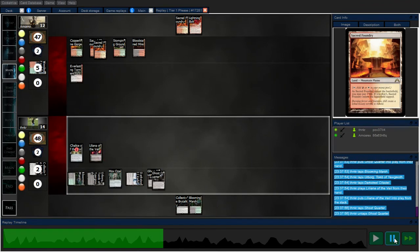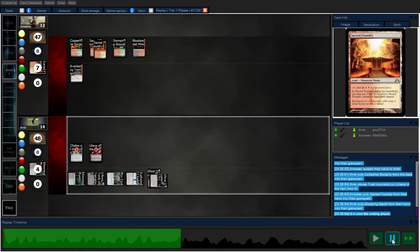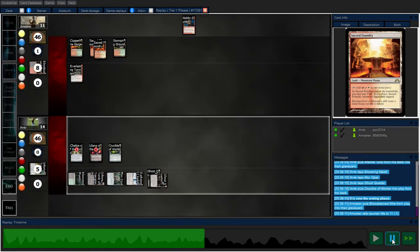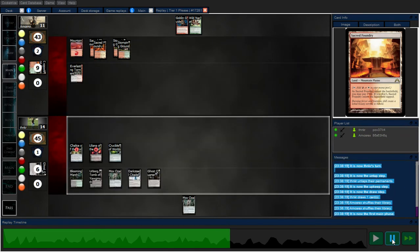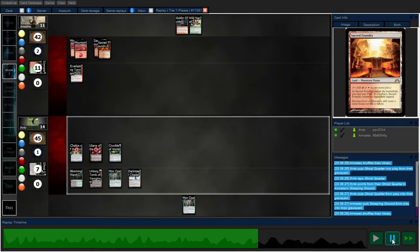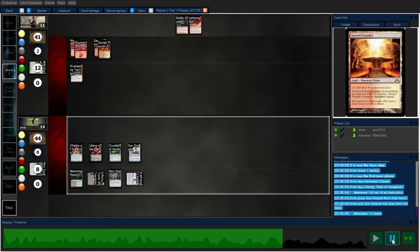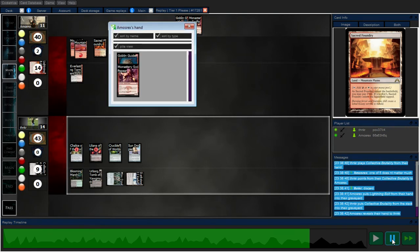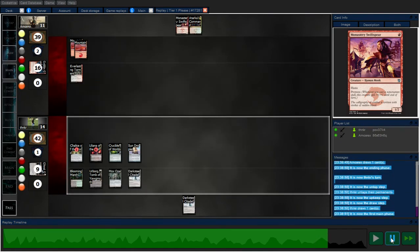There's a Liliana, so I can start ticking her up. I do discard mode, then tick her up. Infernal Tutor — go get a Crucible. Then I just start taking out my opponent's lands. I want to cut them off of green so they can't do Destructive Revelry. I've cut them off of green. They normally only run two basic Mountain, so now I'm completely cutting off their mana. I think my opponent actually won that last game — I think they top-decked a burn spell to win it.